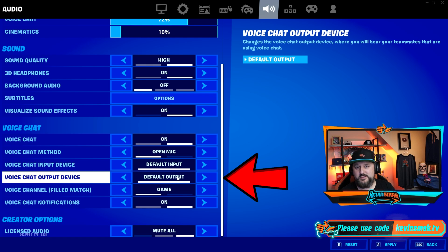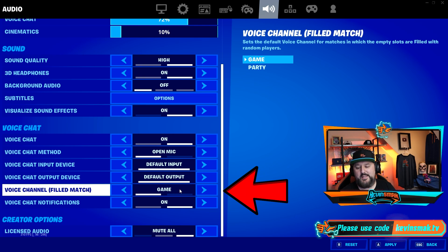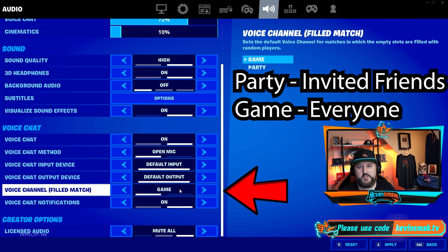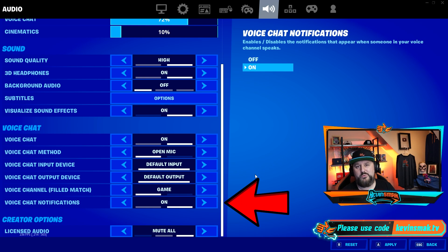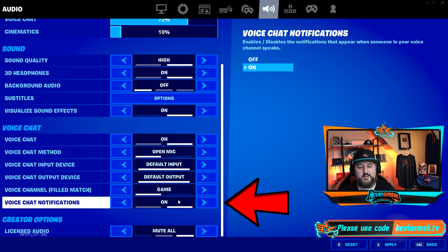If you go through all this and there are still issues, you can change these to your specific microphone and headset or speakers and see if it works. For Voice Channel, I usually keep it on Game, but you can choose what you want — Party is just the people you invite, and Game is everyone in the game chat. We have Voice Chat Notifications — I always leave this on. That way, if your voice chat is off at any time, it'll notify you and let you know your voice chat's off when someone joins. You can ignore it or click Enable. Really nice feature.